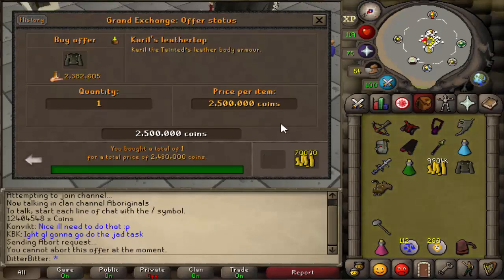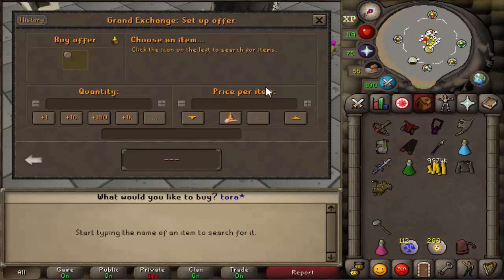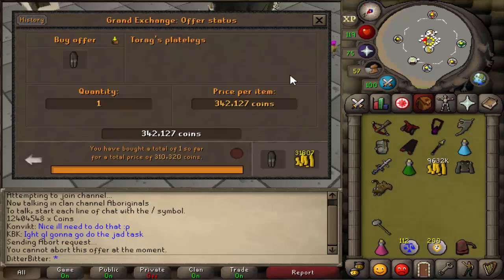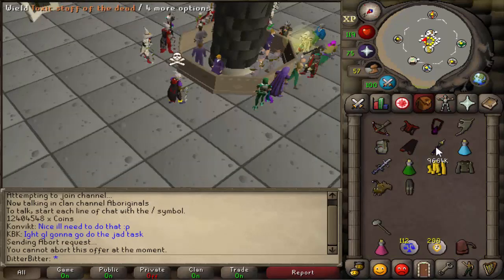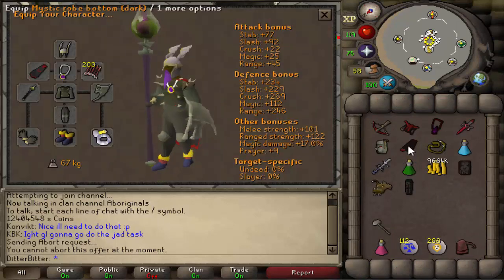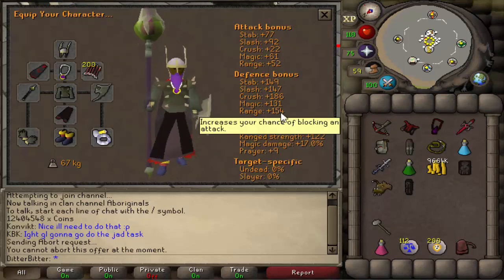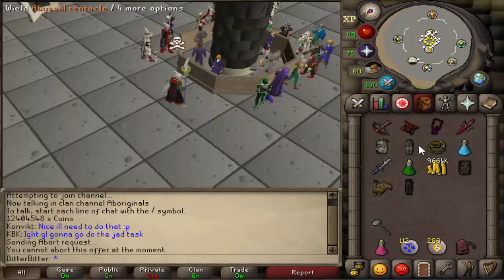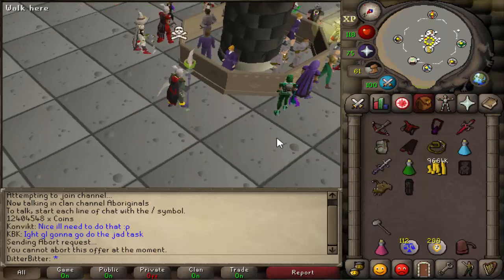I bought that for just under 2.5 mil, and I'm also going to go for the Torag's plate legs. These have some negative range bonuses, but the defense and strength bonus cannot be ignored. When we're tanking we'll be in this, and when we're in magic we have 131 magic defense - not bad at all. We still have 9 mil cash left.